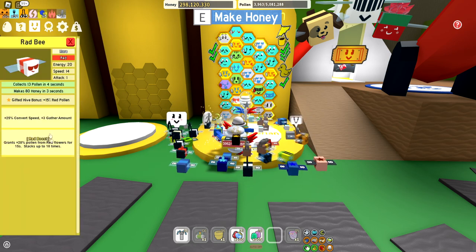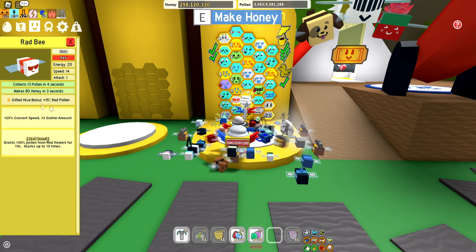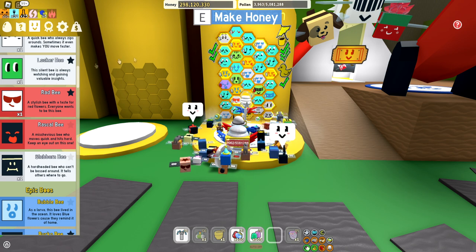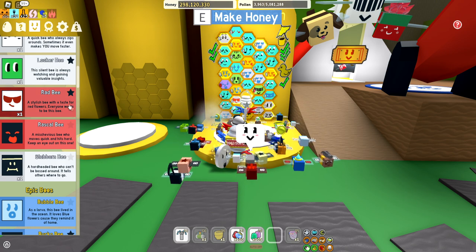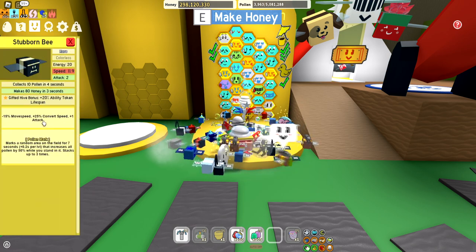Red bee — very good for the red boost as well. I actually have it gifted, so it's going to give me 15% red pollen. I also cleared out all of my bomb tokens. As you can see, I had a few bomb tokens in there as well, but I cleared them all out.